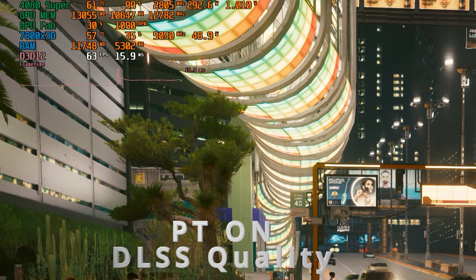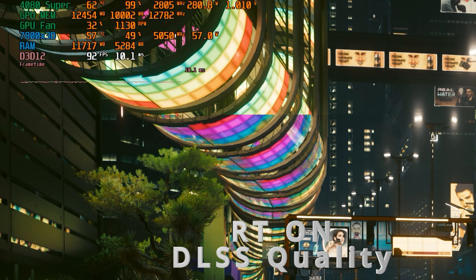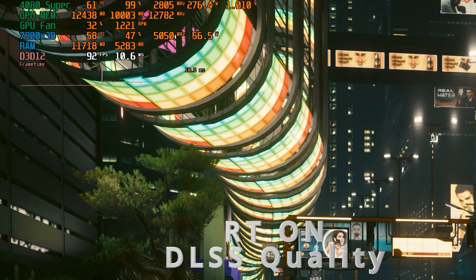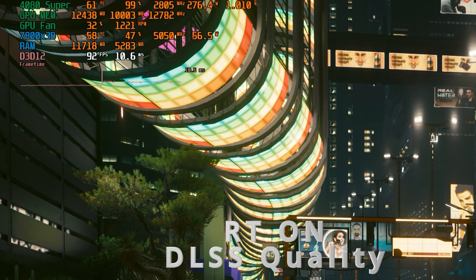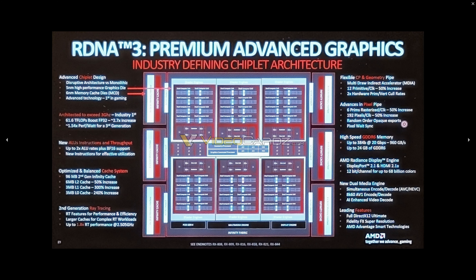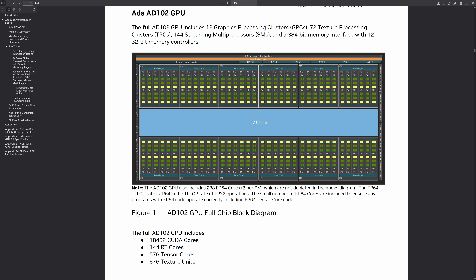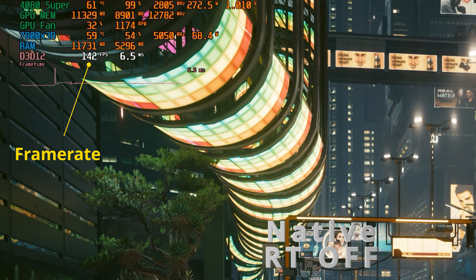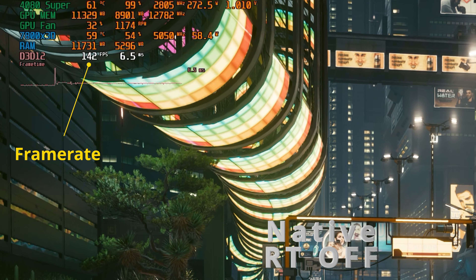Another point against path tracing — or ray tracing to a lesser extent — is the performance drop. The majority of us have high refresh rate screens and wish to play games at high frame rates, but with the current hardware available this is not possible. The performance loss is substantial, especially with path tracing. The currently available GPUs have dedicated parts of the die area for ray tracing hardware, but not the majority, as raster is still king — and this is why we have such a big performance loss.